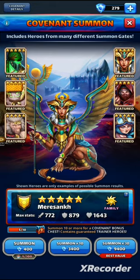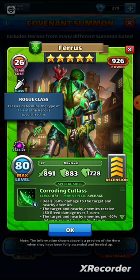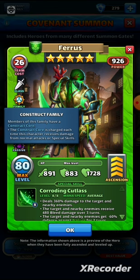Let's start with the two new heroes. So we've got Ferris — he's looking ghostly, he is a nature hero of the rogue class. This is a new family: the construct family. Members of this family have a construct core, and the construct core charges each time this character receives damage from normal attacks or special skills.